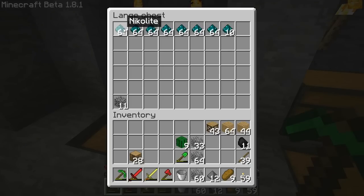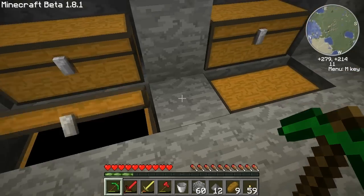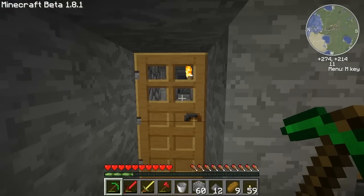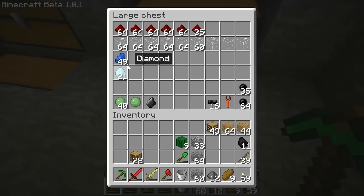I also found a bunch of Nicolites, and this is pretty much going to be my Nicolite chest because there just always seems to be a lot. Then gems, and then additional items here. The great thing I found though are more diamonds — 13 diamonds going down just this one tunnel, so I found 21 diamonds here.